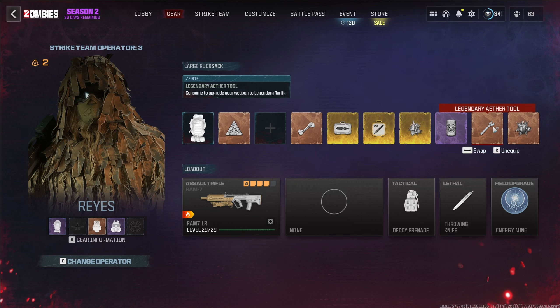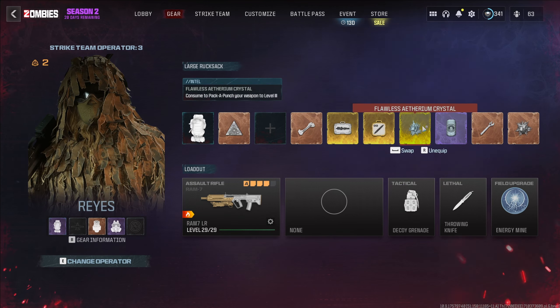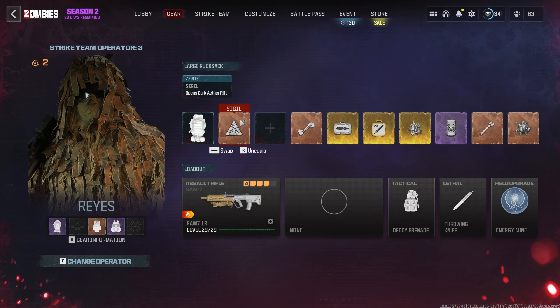We also have a Legendary Ether Tool and a Refined Ethereum Crystal — this is just a demonstration, you don't need any of this stuff. The only thing you absolutely need is a sigil or elder sigil, and I'm also going to teach you how to dupe that so you don't run out. This is all assuming you're starting from scratch, so we're going to go set up our tombstone. If you already have a tombstone set with everything you want, including a sigil, you're good to go.